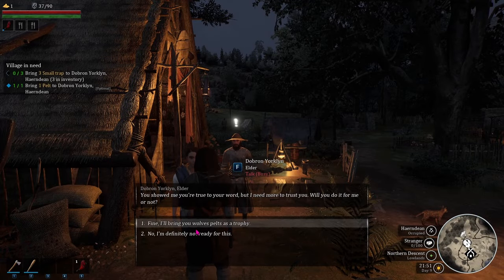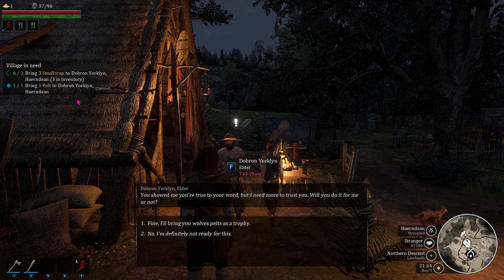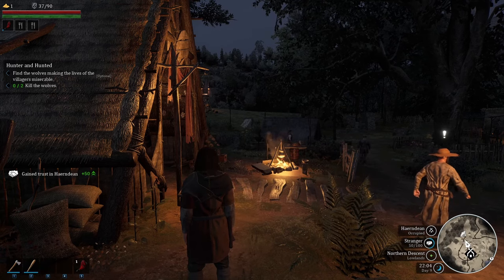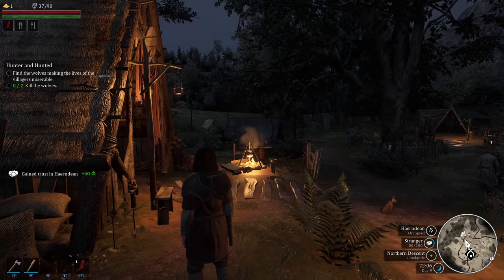You can turn in either one of the missions to the elder at a time and get the next part of the mission. It gives you 50 trust even if you only turn in one.